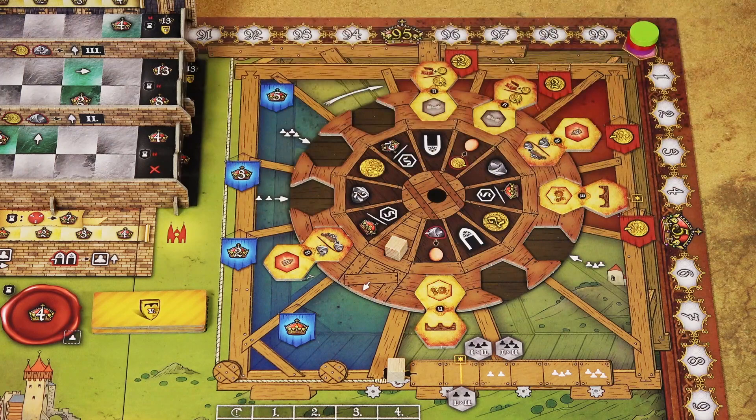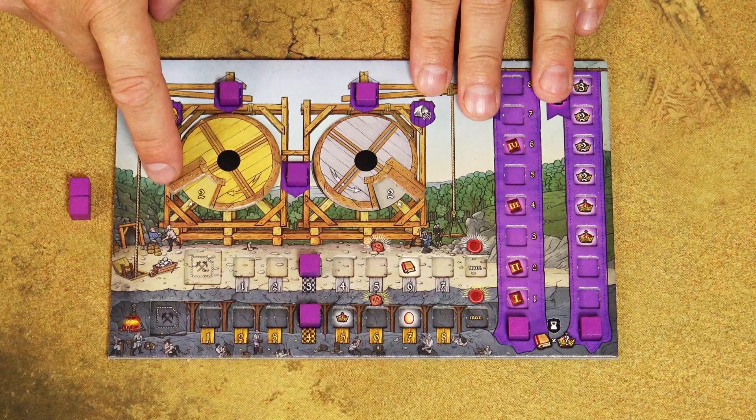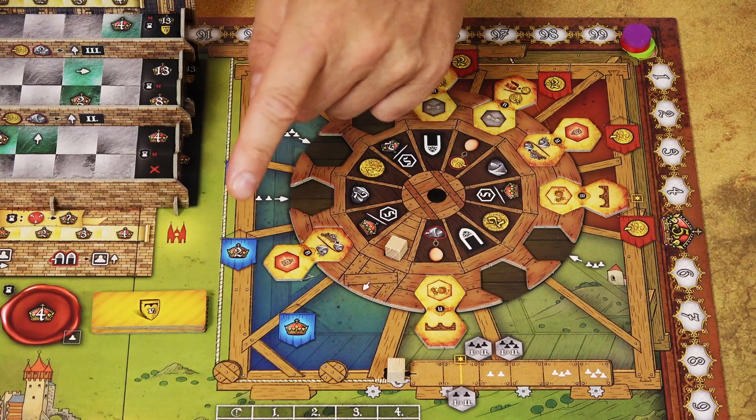On your turn, choose one of the 6 action tiles. Each tile has 2 actions and you can only perform one. When you take an action tile from the red zone, you must pay a cost — 2 gold for some tiles, 1 gold for others. When paying gold or stone, simply adjust the value on your gold crane or stone crane. Taking a tile from the green zone has no cost, and taking one from the blue zone gains you victory points — mark them immediately on the scoring track.